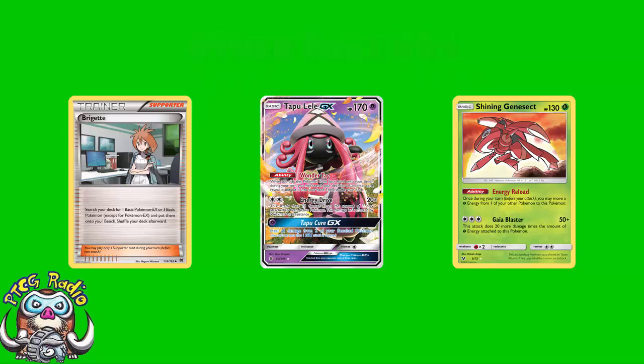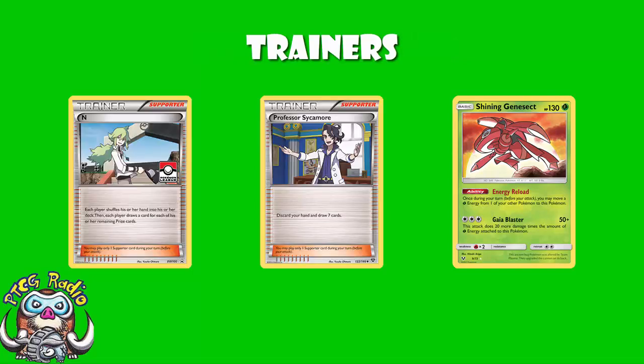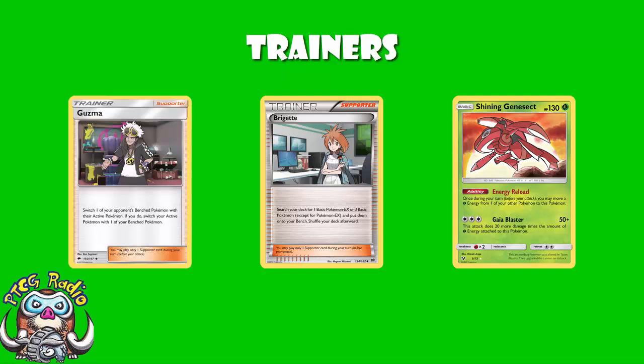In terms of the Trainer cards here, we see a lot that we expect — four Professor Sycamore and four N, of course, because they are the best supporters we've got. A couple of Brigette because we need that Turn 1 Brigette play — we play two in case one is prized. A couple of Guzma to drag Pokémon off the bench and KO them. Of course we'd want more than two Guzma, but space becomes an issue.